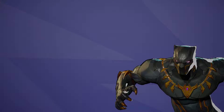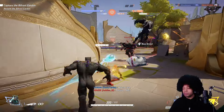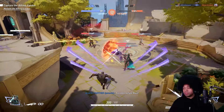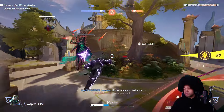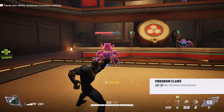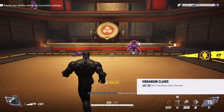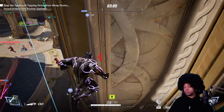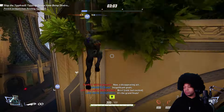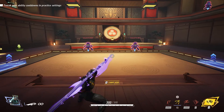Now we're going to talk about the king himself — Black Panther. This is the type of character where you need to choose your engagements precisely. He is not easy to learn and is, in my opinion, the hardest DPS in the game. Timing is everything. With his primary attack being close range, you need to rely on your abilities to get the most value. There are three abilities to understand like the back of your hand: Sprint Rend, Spinning Kick, and Spear Toss.